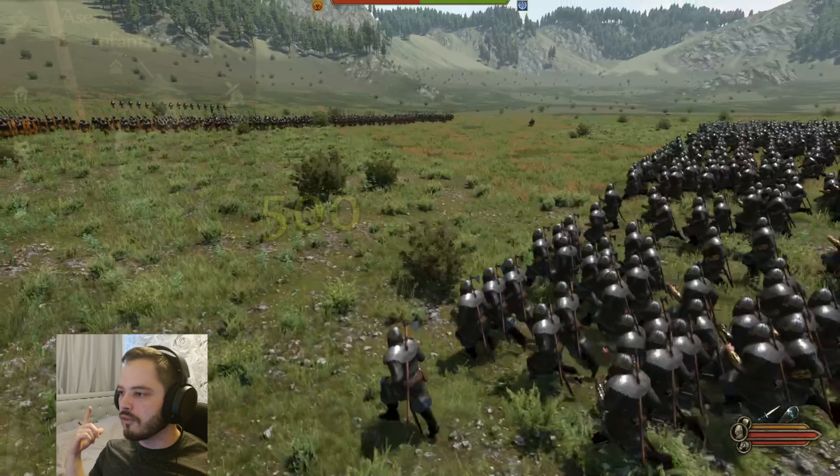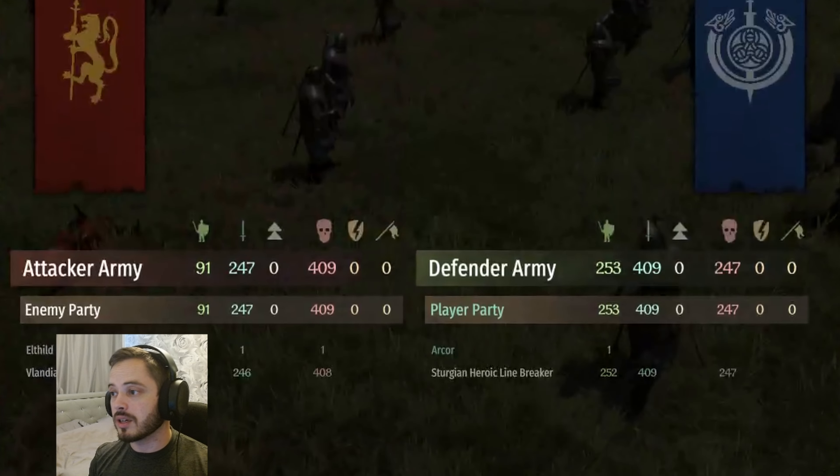Next up we've got the Vlandian Sergeants, 500 strong. I'm pretty sure you know the deal by now — if you've got a one-handed sword and a shield, you're just going to get your ass spanked against these two-handed axe wielders. They just wiped out. No one can kill them. But at the end of this video I do set them up against the Battanian Fian Champions, who are the OP ranged unit — so stick around for that one.